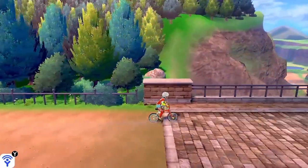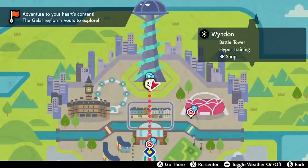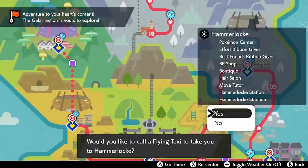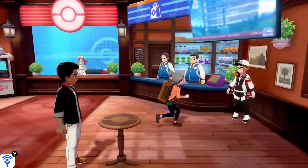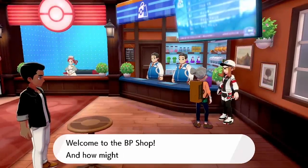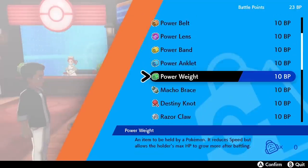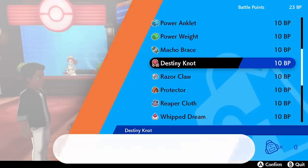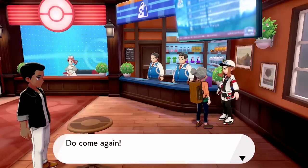The first thing we want to do is start collecting a few items that are going to help us along the way. The first place we want to visit is Hammerlocke. Fly down there on the map, go to the main Pokemon Center, go inside and to the right, and speak to the NPC character there. They will offer to sell you certain battle items, and the one we're looking for right now is the Destiny Knot. When given to a parent Pokemon in the daycare center, it will pass down five IVs from the parent Pokemon to the new baby — a really important item to have.